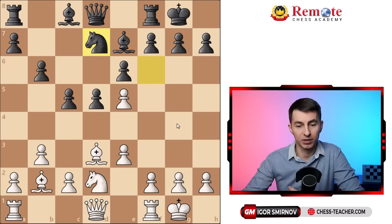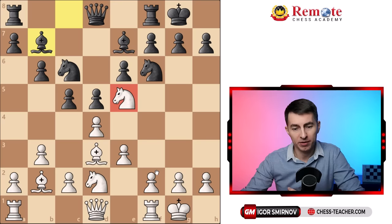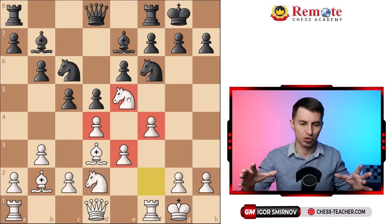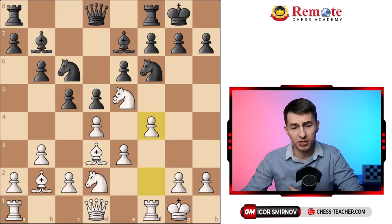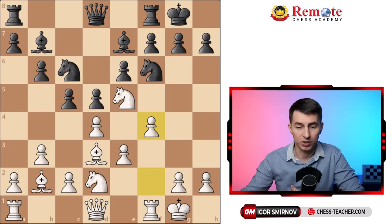If he ever trades on e5, no problem at all. In most cases, however, they don't take — they play something like bishop b7. Then you overprotect this knight by playing pawn f4. As soon as you put this pyramid of pawns together with the knight on e5, it's going to be extremely annoying for your opponent. You kind of lock his position. If you've got the pawn on f4 and your opponent takes on e5, taking with the f-pawn is usually even better, because not only do you advance the pawn and kick off the knight, but you also involve your rook into play, which is helpful for your middlegame attack against his castled king. Therefore, you welcome this trade.